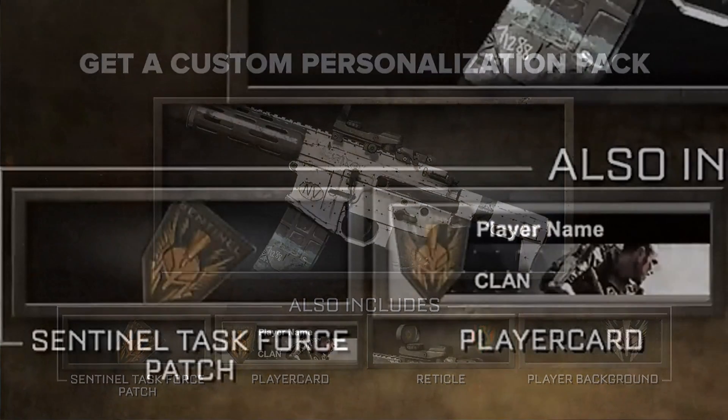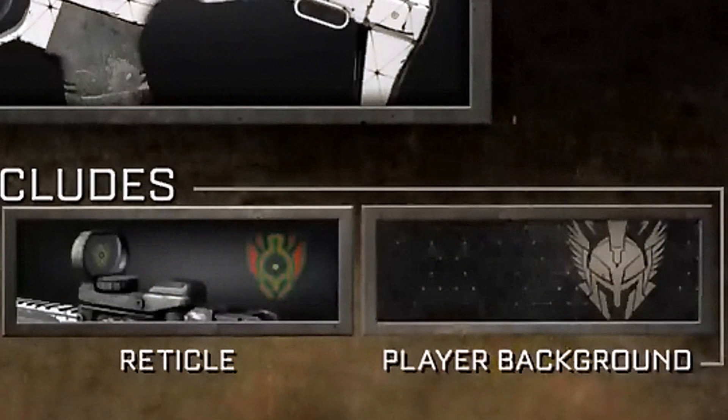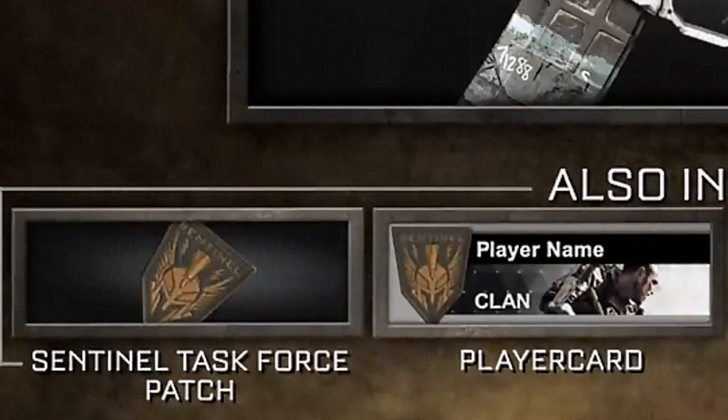But that's not really what makes this entire pack. What really makes this pack is the patch, player card, reticle, and player background. The patch, as you can see, is a Sentinel Task Force patch. I'm not sure if this emblem is going to tie in with the single player at all for Call of Duty Advanced Warfare, but I'm really interested to see how it plays into the game. I really like the emblem itself — it's like a Spartan helmet with a kind of wingspan on the side of it, which is really cool.